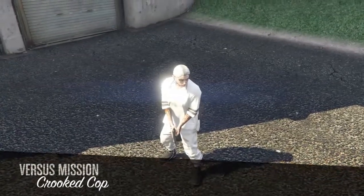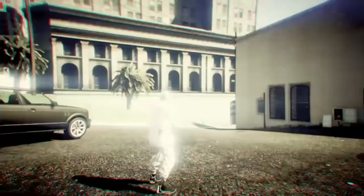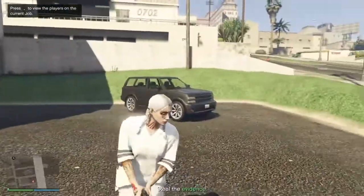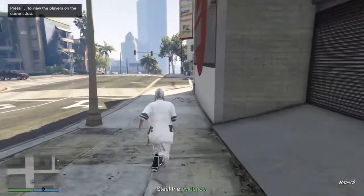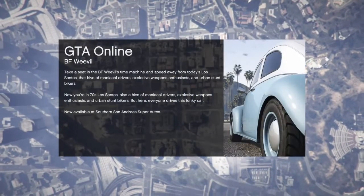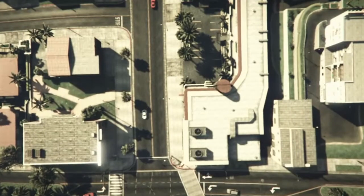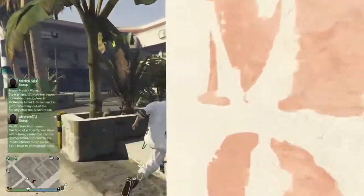Once you guys load in, equip an earpiece — go to Style, Accessories, and put an earpiece on your outfit. Then run down to the gun store. Once you hit the corner, leave through your phone. Once you spawn back in, you should have the belt. As you can see, I've got the belt on my outfit. Now just run into the clothing store and save the outfit.